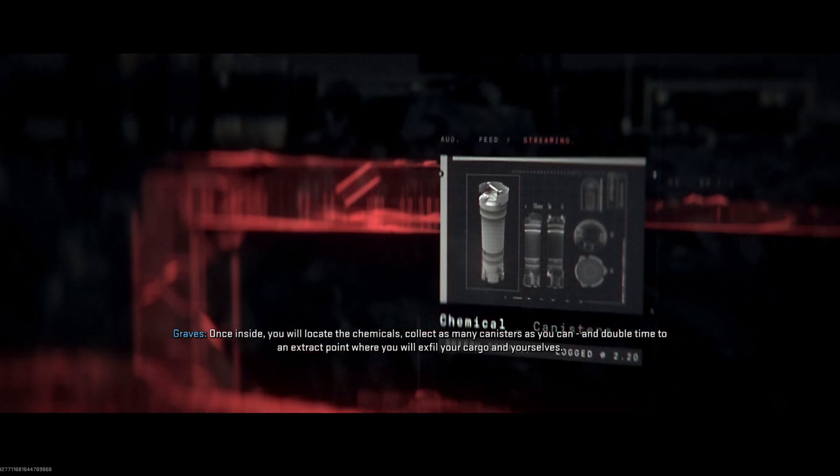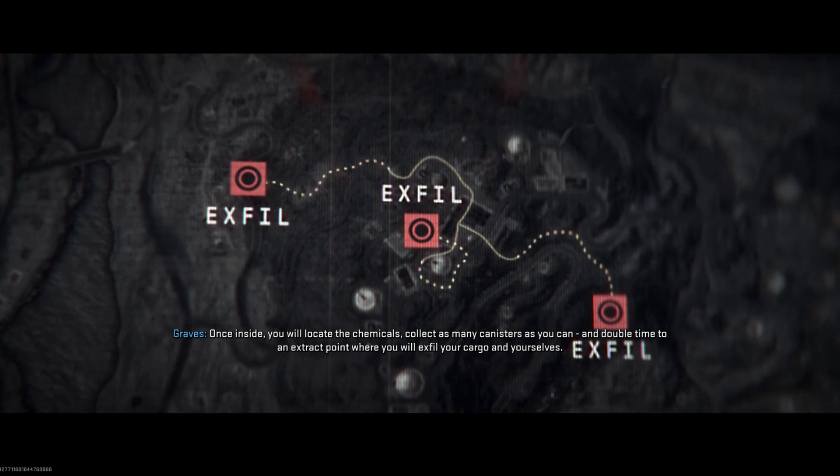Once inside, you will locate the chemicals, collect as many canisters as you can, and double time to an extract point where you will exfil your cargo and yourselves.